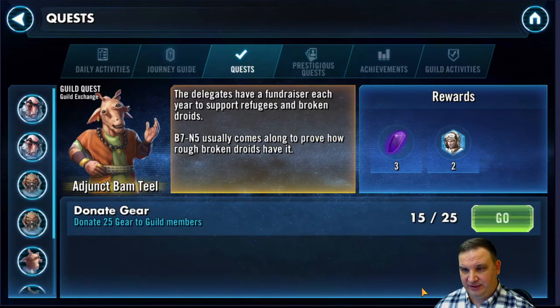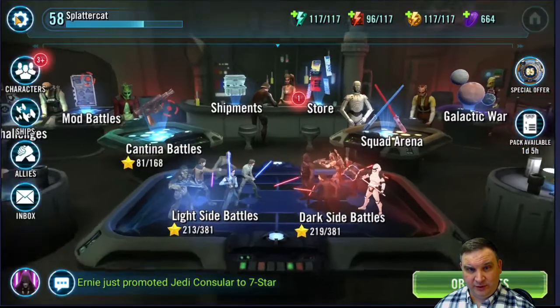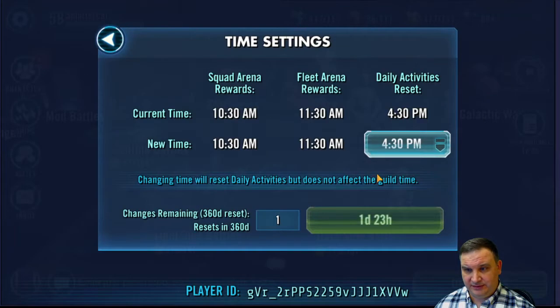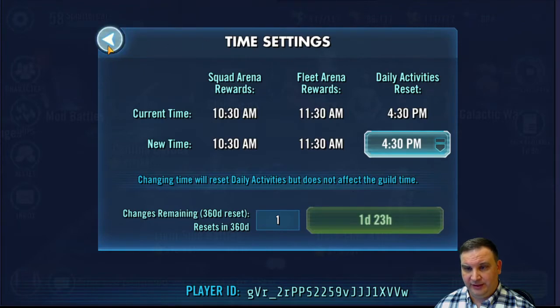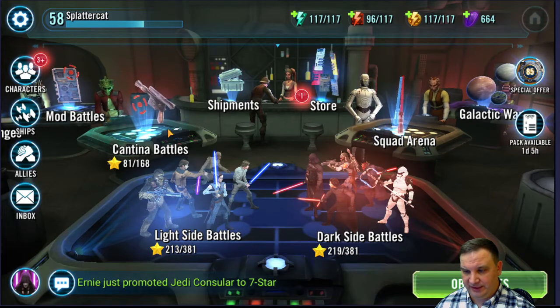Let's see if our objectives reset. Daily activities — no, they didn't reset. But you can see the bonus energy time is still set on my old time. Anyway, that'll work. We'll get that reset, going for 4:30. In the future, that's what works best for me, so we'll reset it. Whatever the game is going to do, we'll just accept it.